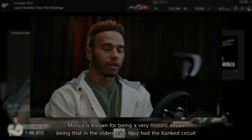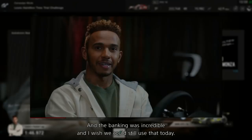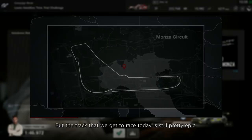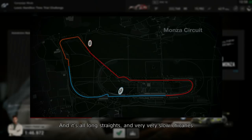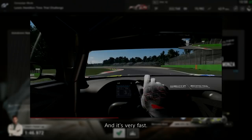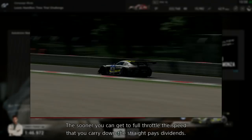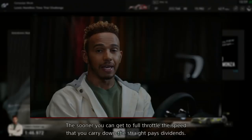First, let's get some driving tips from the man himself. Monza is known for being a very historic circuit — in the old days they had the banked circuit, which is still there in the midst of the trees. The track we get to race today is still pretty epic. It's unique being shaped like a boot, with long straights and very slow chicanes and the small Lesmos at the back. It's really all about exit speed — sacrificing a bit of speed into the corner to make sure you get to full throttle sooner.